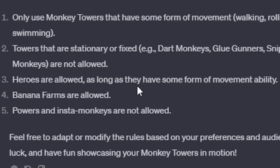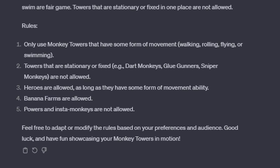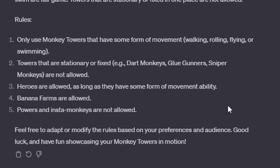So what counts? Is monkey ace allowed? Heroes are allowed as long as they have some form of movement ability. I think Sauda — we can do that. Banana farms are allowed. Powers and instant monkeys are not allowed.